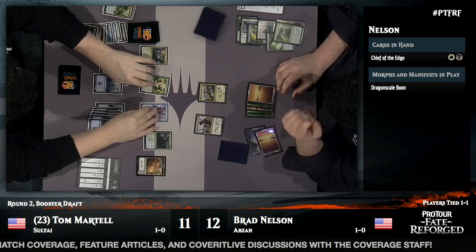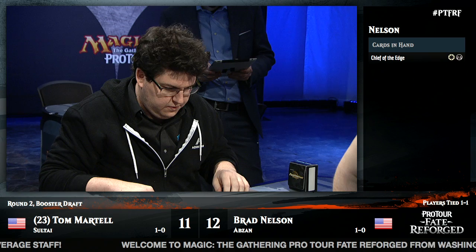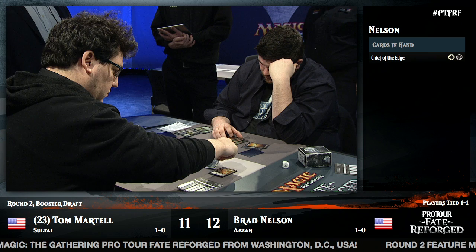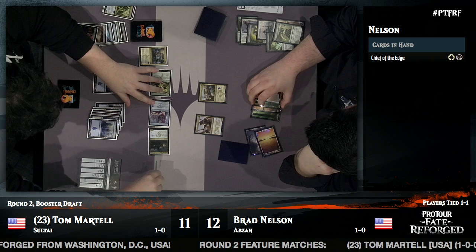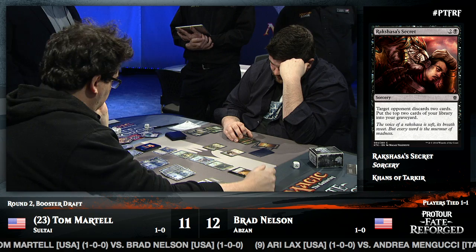Brad is back up against the wall in game three. He's looking a little dejected, but he's put up a pretty valiant showing considering he started this game on five cards on the play. Tom is in a landslide of card advantage — careful play just tightening the vise. That Rakshasa's Secret was just sweet, completely leaving Brad empty-handed and removing the critical removal spell. We've seen this card be actually pretty great today.